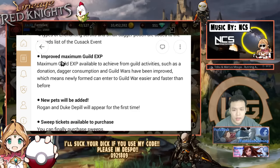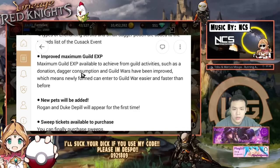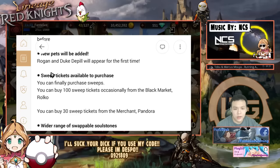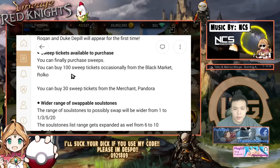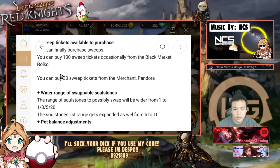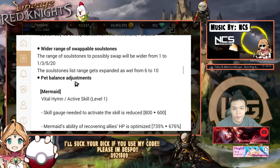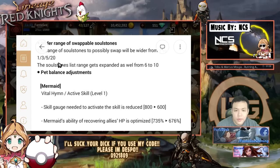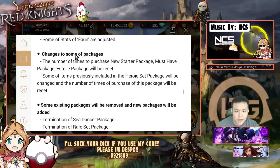They improved the maximum guild exp — I think they lowered the kill exp, just donation dagger consumption. Killed wars has been improved so guilds can level faster, meaning guilds can participate in things sooner. New pets will be added — the Rogan and Duke. I'll take a look at those monsters very soon. The sweep tickets are also available now, you can purchase them. It might be worth buying — I actually sweep quite a lot because I'm lazy. There's also a wider range of swappable soul stones, which is really nice — I'll show you guys in a bit, there are more pieces you can buy from the shop.